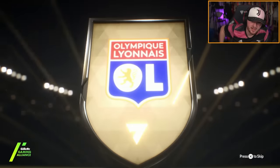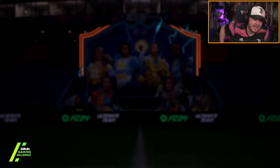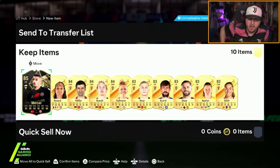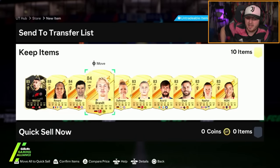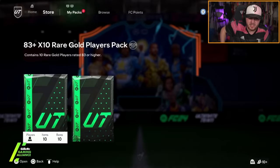It's going to be a French centre-back — it's Renard. Double walkout? No. Okay, 88 Renard — I guess we'll take the fodder. Anything over 87 and you're hoping for a double walkout, but if not, it's okay. An 88 and an 85 in-form is okay, to be fair — can't complain too much about that.